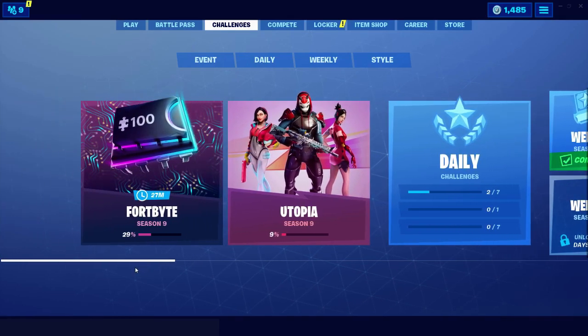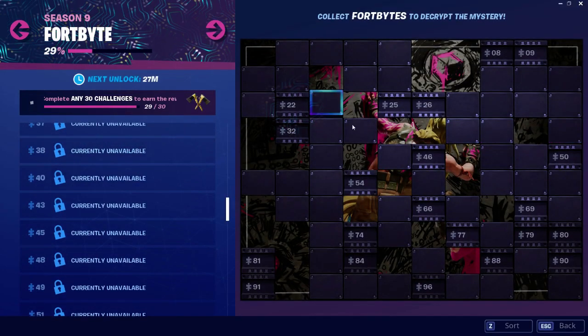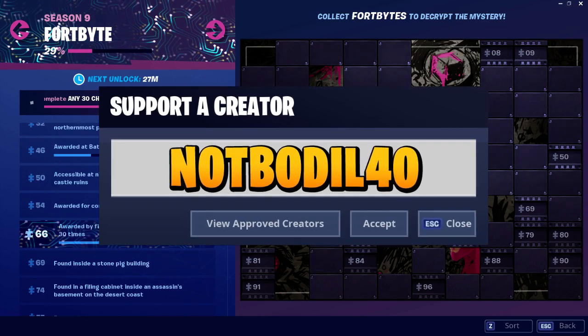Welcome back to another Fort Bite video. Today we're doing location number 58, which is accessible by using the Sat Trombone emote at the north end of Snobby Shores. You need tier 46 for this one. Make sure to leave a like and subscribe — it's called 'Not Boring 40' in the item shop.